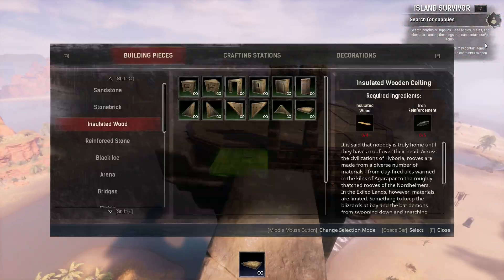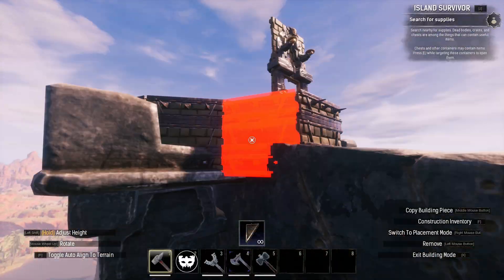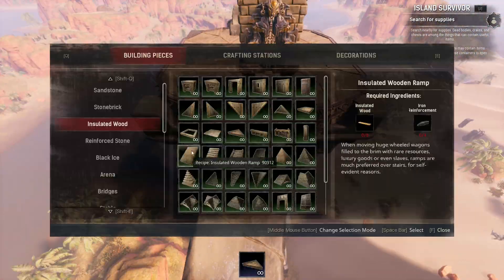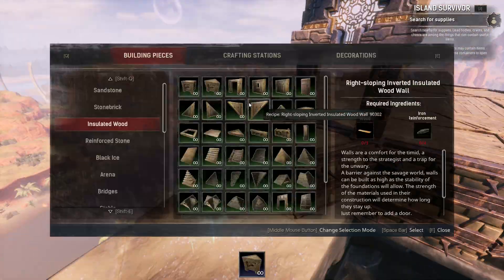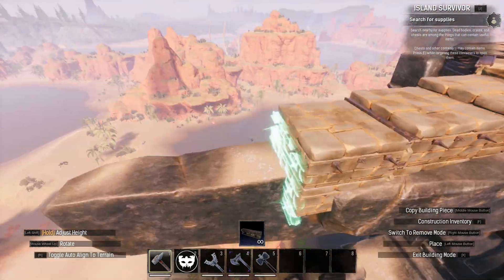I next moved on to the elevator platform. I placed an arcane stone doorway to mark the entrance and transitioned out from the central base plate with wedges. From there, I built a five foundation long walkway, stepping down one notch at each foundation. The eventual length of this bridge will be a little bit longer, but I'll extend it with ceilings later on.